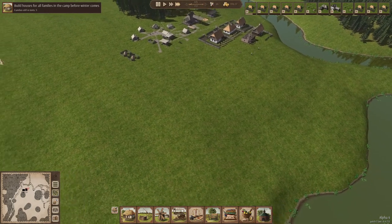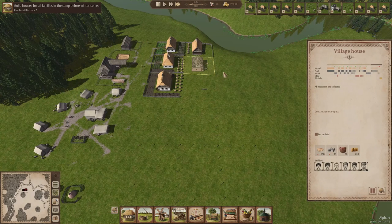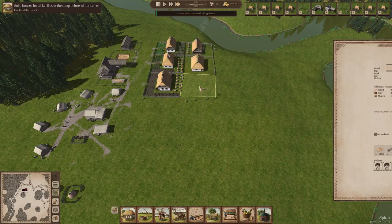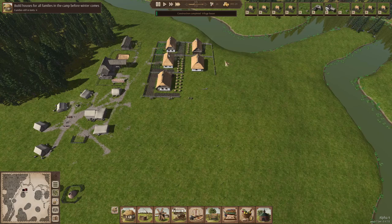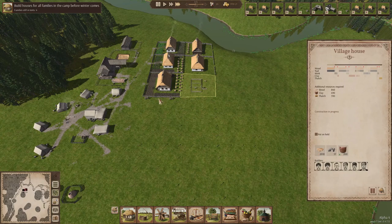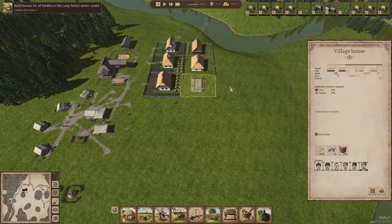We can build a lot of houses in this area and do some farming over there. Here comes the fifth house — we're over halfway done. We should have until November, so we have about four months left and should be able to build everything. If you get really nervous, you can always get one person out of the forestry — since they have a lot of logs now — and add them as an extra builder. I'm not that worried though, I think we're going to make it.